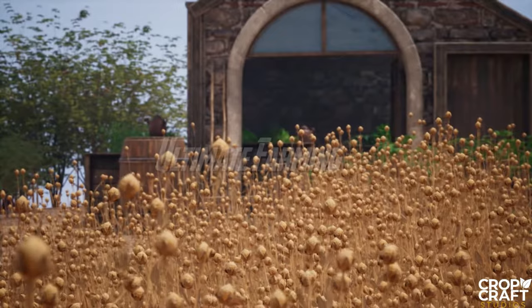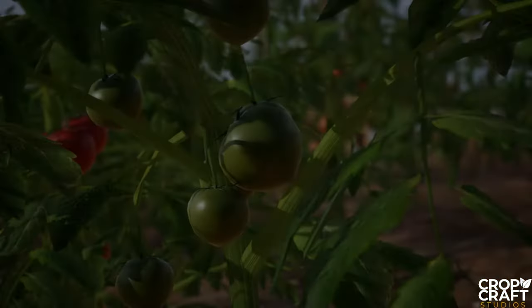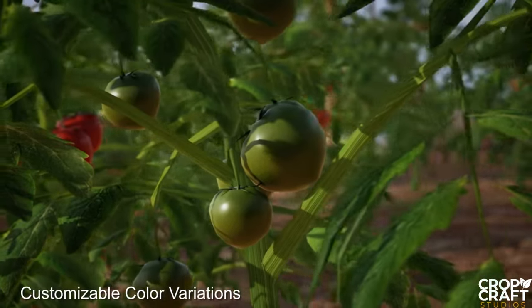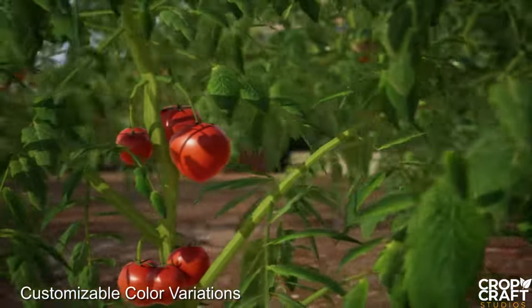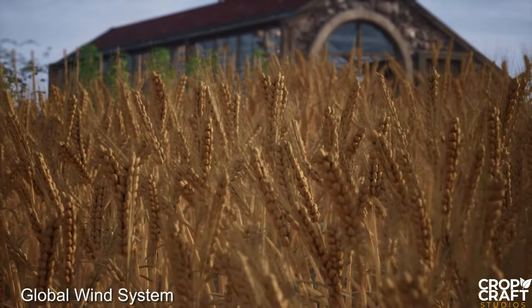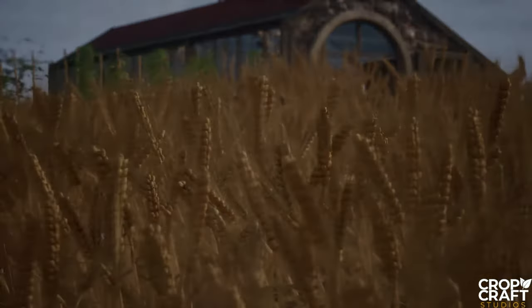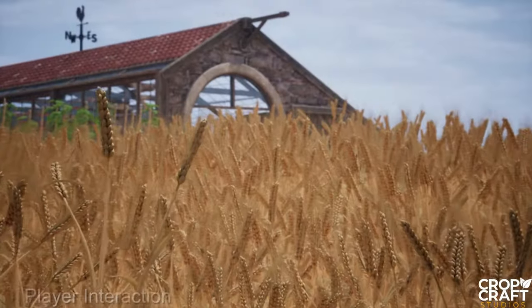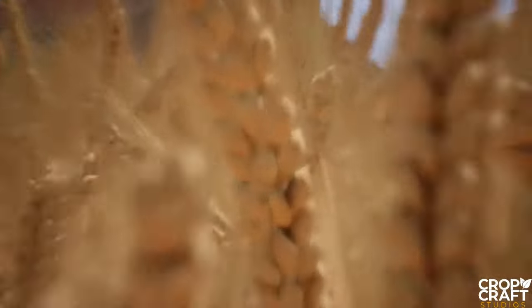Next up we've got the Ultimate Farming Pack. This is a pack of farming plants, props, a greenhouse, planters, and fields so you can create a realistic farm-themed game, or you can just put these in the scenery in the background if you're in a little farming environment. This includes 42 different types of plants. You can adjust the colour tone of each plant using a smart material system.